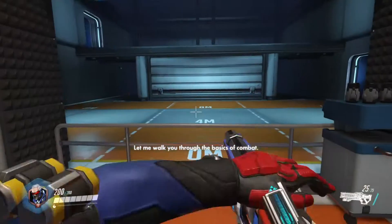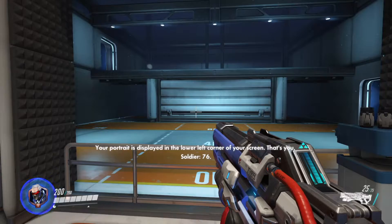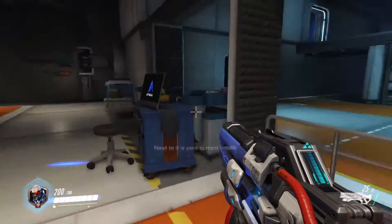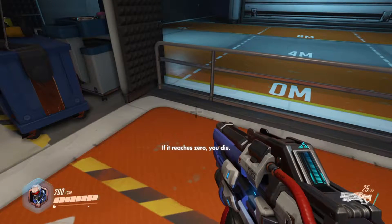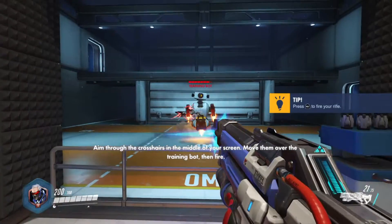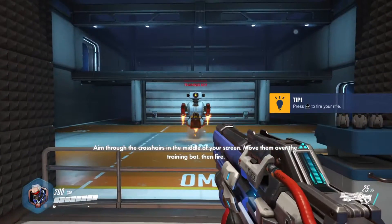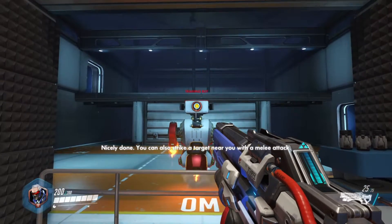Welcome to the target range. Please proceed to the highlighted area. Let me walk you through the basics of combat. Your portrait is displayed in the lower left corner of your screen — that's you, Soldier 76. Next to it is your current health; if it reaches zero, you die. Your primary weapon is your heavy pulse rifle. Aim through the crosshairs in the middle of your screen, move them over the training box, then fire. Nicely done! You can also strike a target near you with a melee attack.